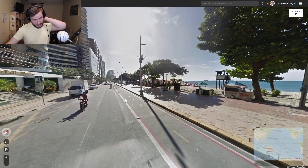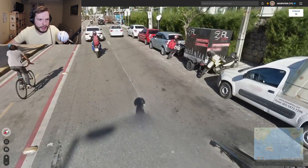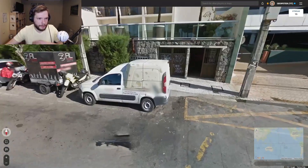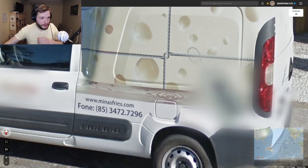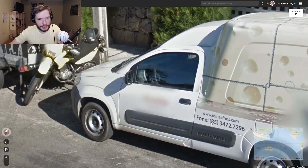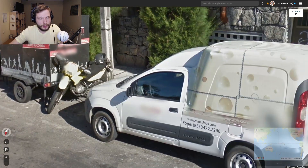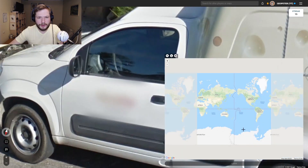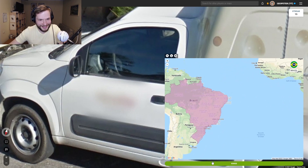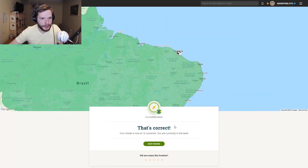Oh, what is this? Okay, these rectangular signs. Do we see the car? No car visible. Minas — okay, doesn't help. Or does it help? Is this Portugal? Sorry — Brazil. This is Brazil. Minas — I saw Minas. I was thinking could this be Portugal? Brazil.